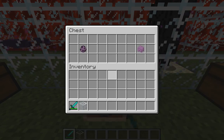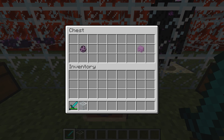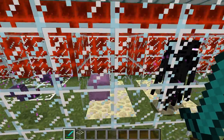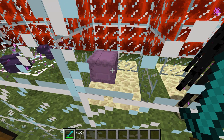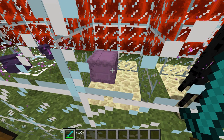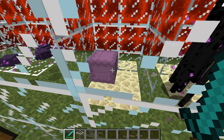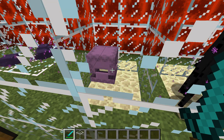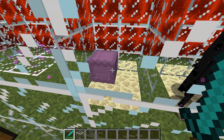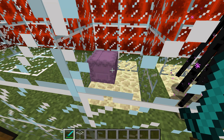Now this little sucker, the shulker — it's hard to say. You'll find them in the strongholds in the end. In creative mode they are completely harmless, but in the end they'll shoot off little things at you that make you float up into the air, and eventually that will stop and you will fall to your death. So just be aware. You can kill them technically when they're closed like that, but it takes a long time.